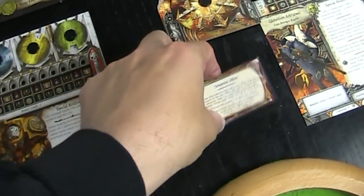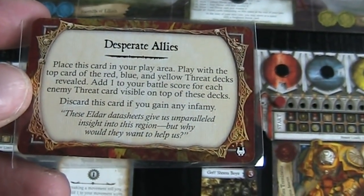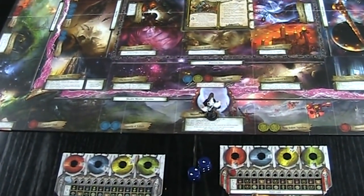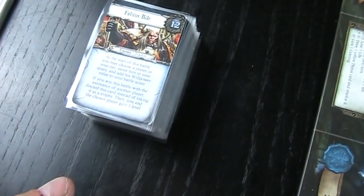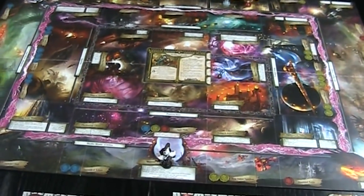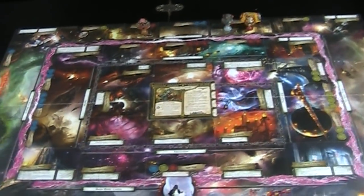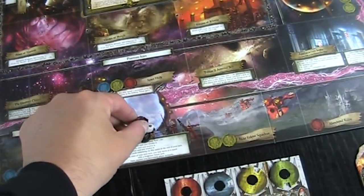The blue threat card on top looks particularly dangerous. Once the Nemesis gains infamy, the Desperate Allies effect ends. Then the experience phase is over. The Nemesis has a solid bonus from the revealed threat cards for now, but it will go away the moment she gains infamy.